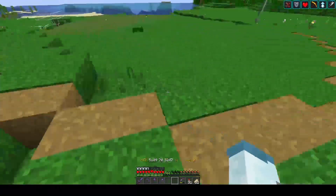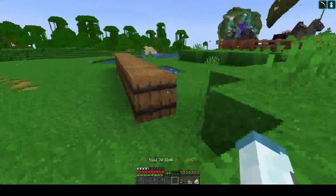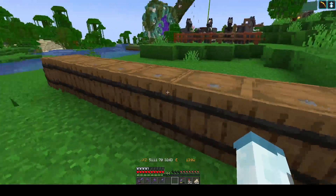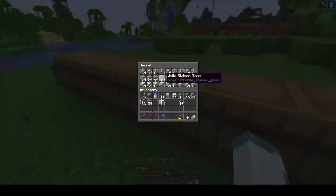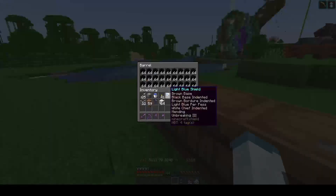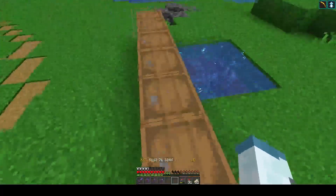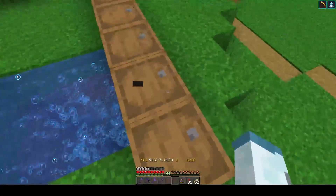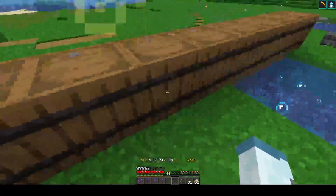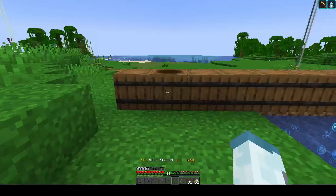So I showed you last episode that we've marked out this space for the tower and it's going to be really tall. You can see here we've got lots of glass, lots of end rods, lots of concrete, more concrete, more glass, more glass, more concrete. I think I've got enough in here for everything. I've worked out roughly how much I need but I'm not 100% sure, though luckily it shouldn't be too hard to make more.